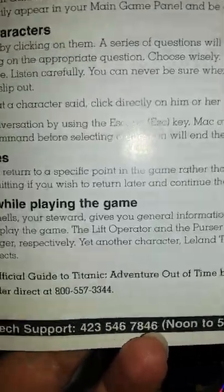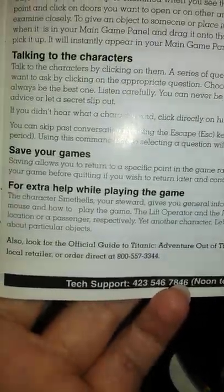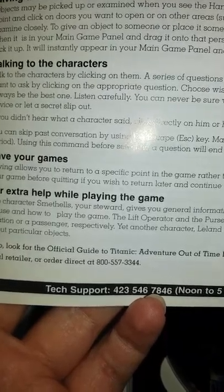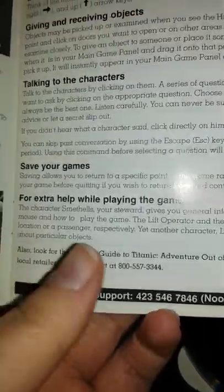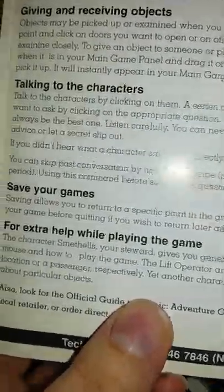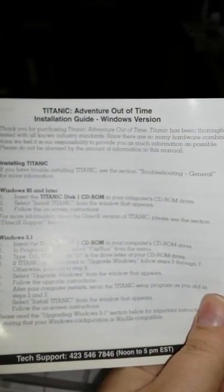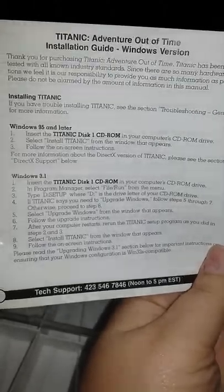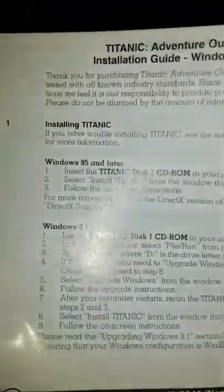Saving your games — that's tight. Extra help: the character Smithels, your steward, gives you general information. Like, what do we want to name the steward? Let's name them Smithels — they're a steward on the Titanic. Smithels gives you general information on using the keyboard and mouse and how to play the game. The lift operator and the purser can tell you where to find a location or a passenger. Yet another character, Leland Trask, can provide information about particular objects. I feel like half the names they just made up something really strange, and the other half they just went with Trask.